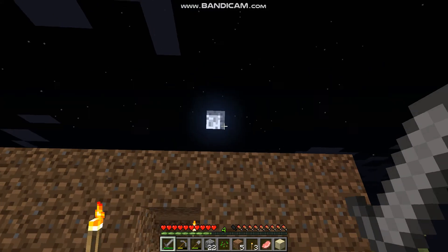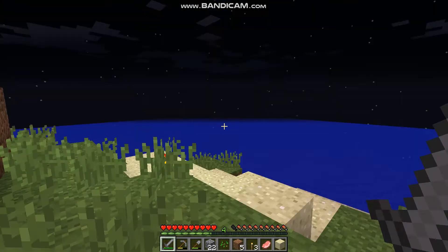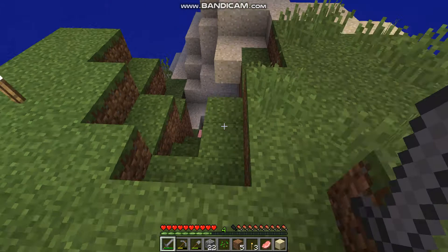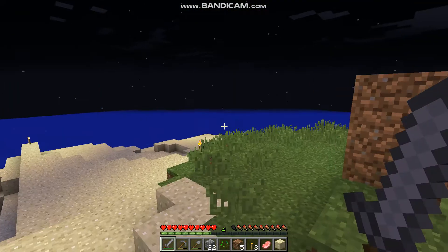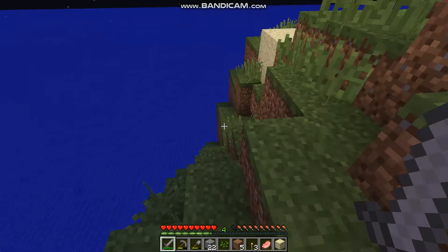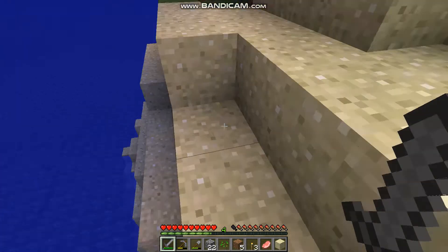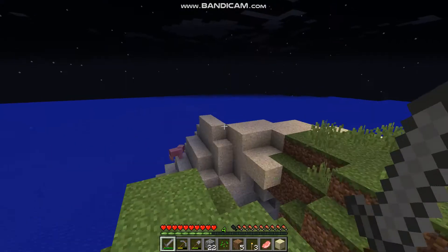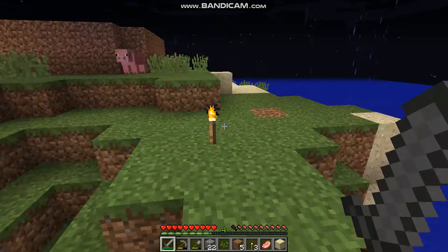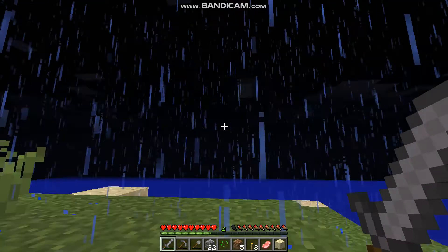The moon is slowly going down past the horizon — that's a good sign. How many pigs are still on this island? One, two. If there's one more, I'll kill it, but if there's only two, then I won't, because then I can still breed them. Okay, you sir — oh no, this is not a good sign. Not good at all.